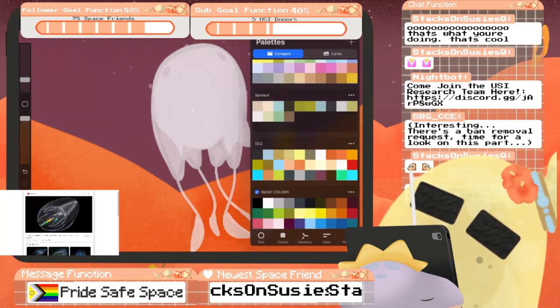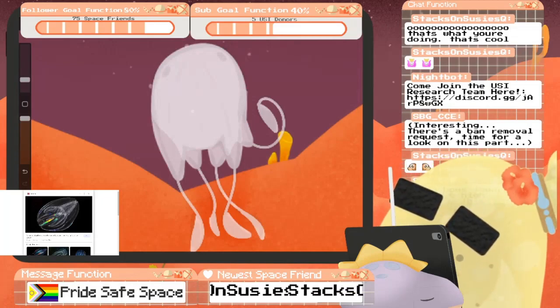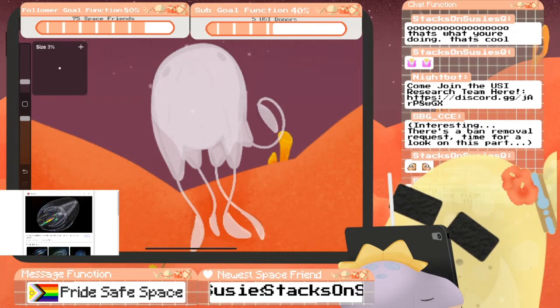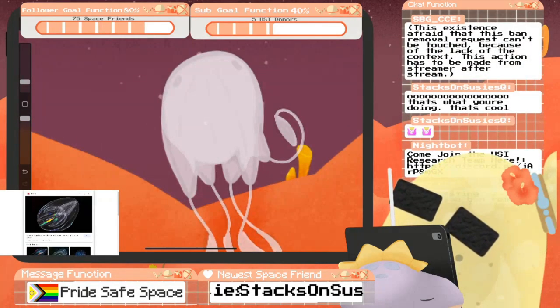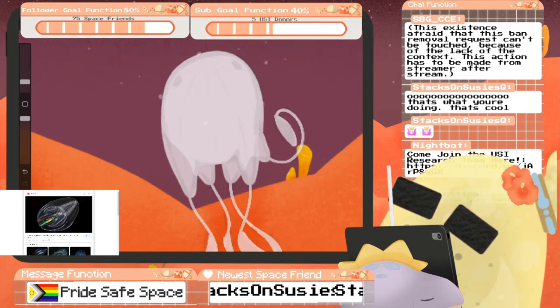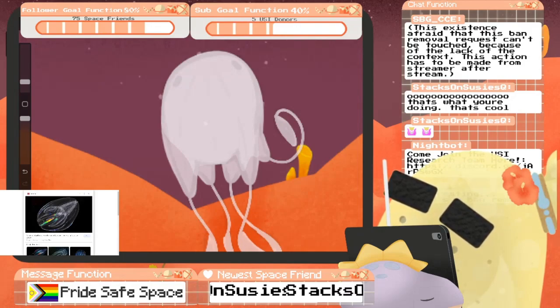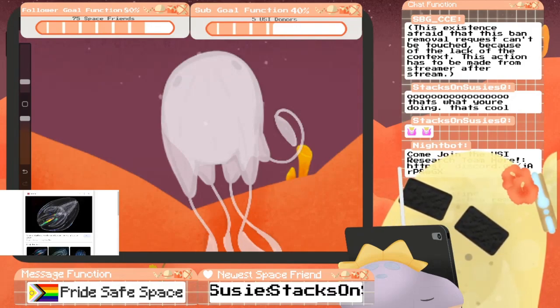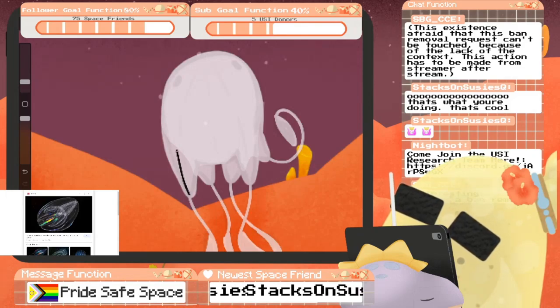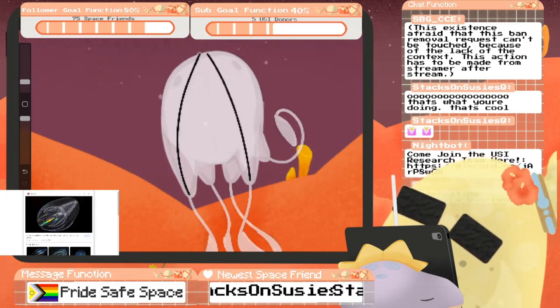This one's going to be our rib layer because we're going to make it like the comb jellyfish with the rainbow ribbing. Let's turn this down. This existence is afraid that this ban removal request can't be touched because of the lack of context — this action has to be made from the streamer after stream.